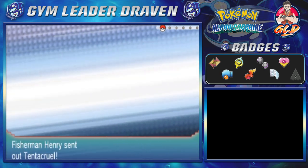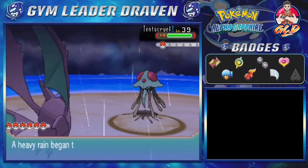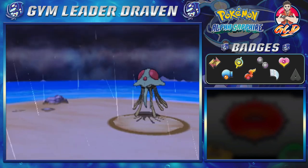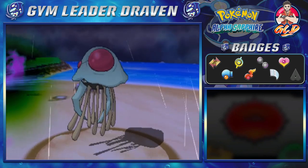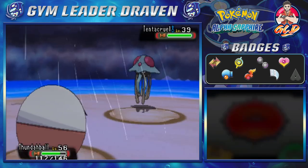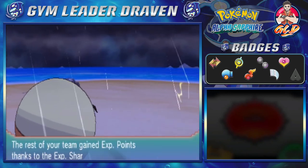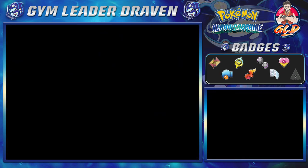Here we are taking on Henry, and he is coming out with a Tentacruel. Let's bring out Thunderball. I figured that using Thunderball here would be a very good Pokemon for its typing because it's both raining and stormy. Discharge — and just like that, Tentacruel defeated, everybody else gaining some points. Henry, you have been defeated. You cannot keep up, homeboy.